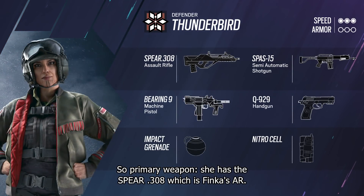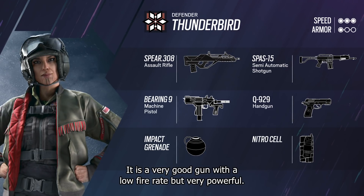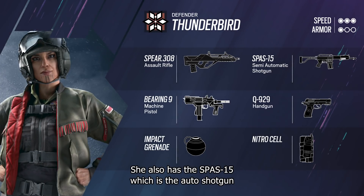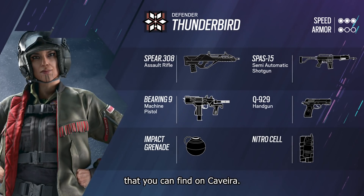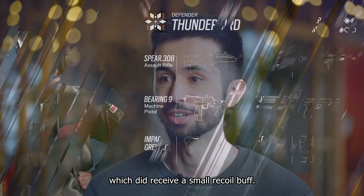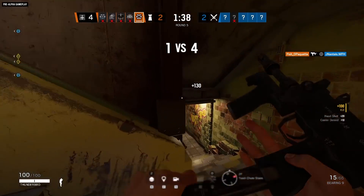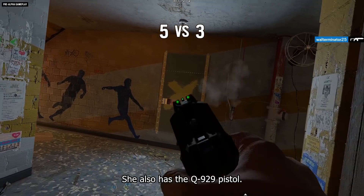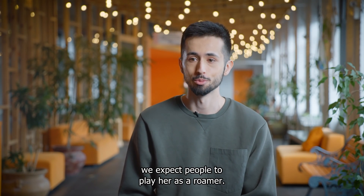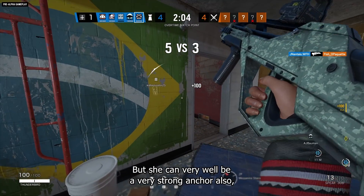For primary weapons, she has the Spear 308 — Finka's AR. It's a very good gun with a low fire rate but very powerful. She also has the SPAS-15, the auto shotgun found on Caveira. For her secondary, she has the Bearing 9, which received a small recoil buff, and the Q929 pistol. With her kit, we expect people to play her as a roamer, but she can also be a very strong anchor.